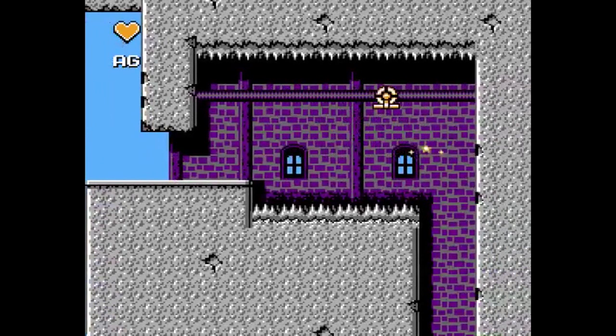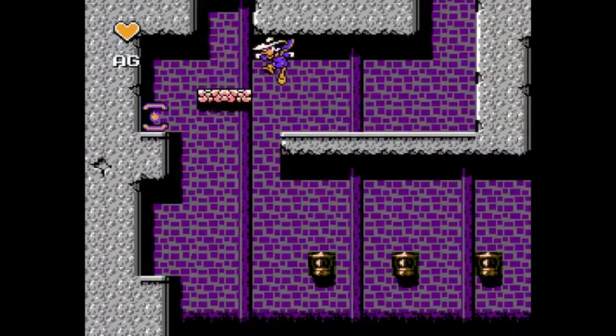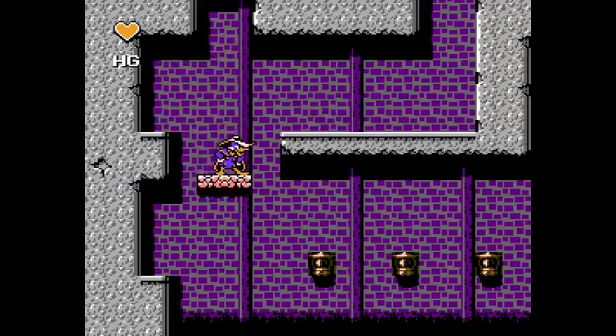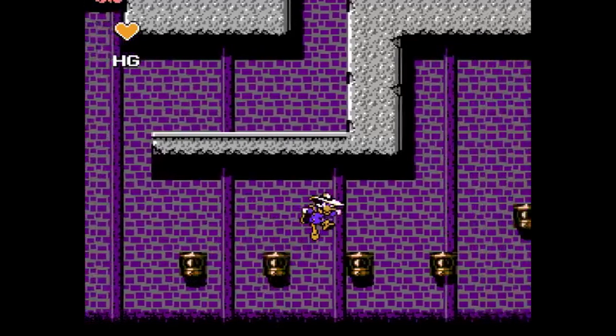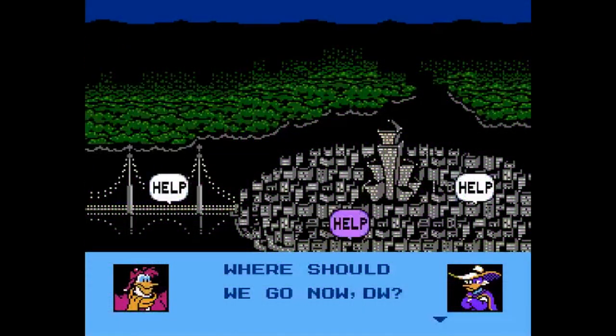Darkwing Duck for the NES was released in June of 1992, putting its release date late in the NES's life cycle. The game was developed by Capcom, and it shows. The game has many similarities to the 8-bit Mega Man games, and this is more than a coincidence, because the game actually runs on the Mega Man 5 engine.